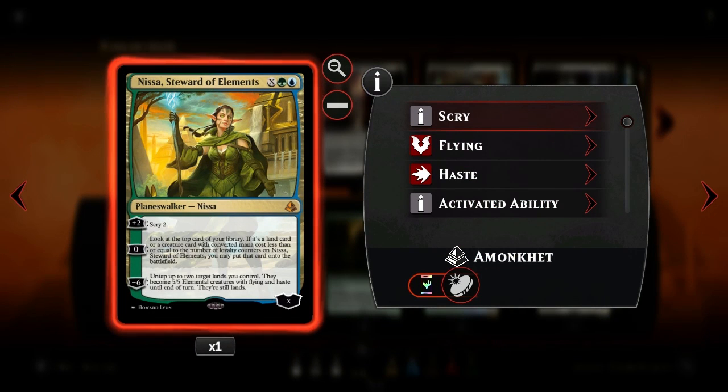We have Nissa, Steward of Elements - she will help us to scry and look for our lands to fix our mana, or just drop some cards on the board, especially if you can prepare to do that with her scry ability.